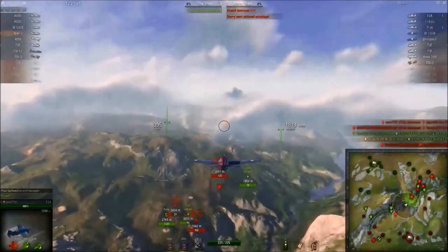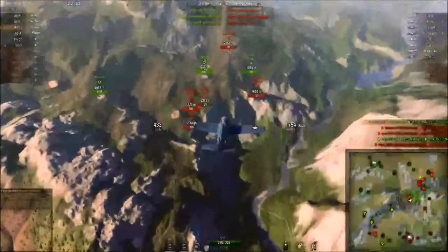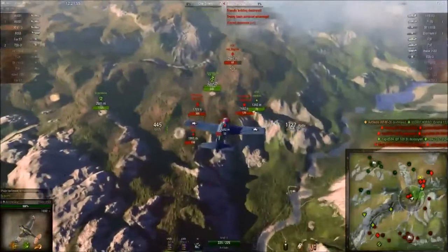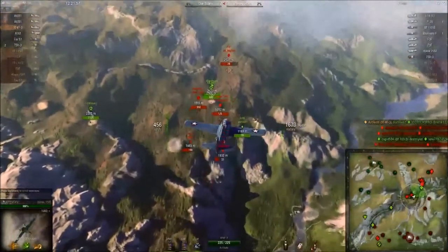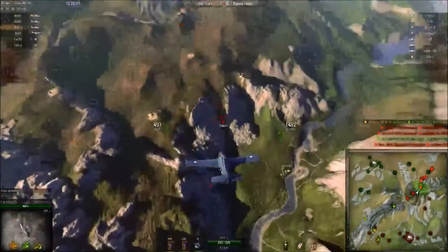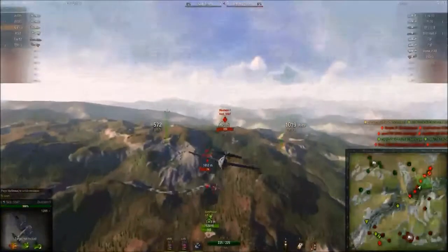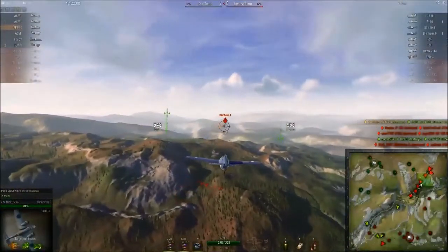One trick that he played when he dove on that last opponent was he cut the throttle to zero. When you cut the throttle, you recharge boost at a greater rate and keep your speed within a manageable level so you don't just whiz by your target. Using that trick to recharge the boost is going to make the 10 seconds of boost feel a lot more than it is.